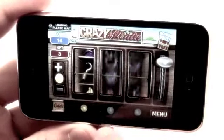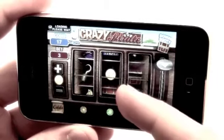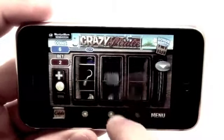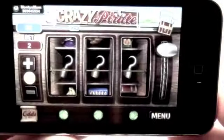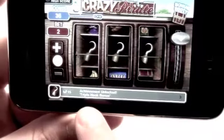Here's some sample play of me playing Crazy Pirate Slots — I didn't really win anything at first, but later we get into some big jackpots. Right here we hit three little hooks for 30 coins, which is the first jackpot, and we also unlocked our first achievement in Open Feint.